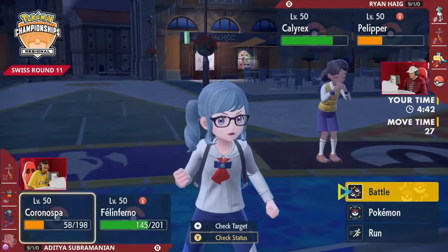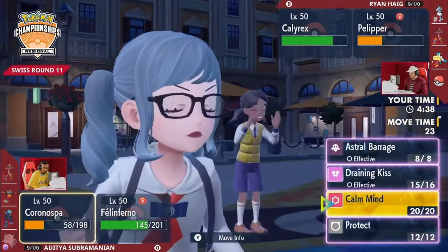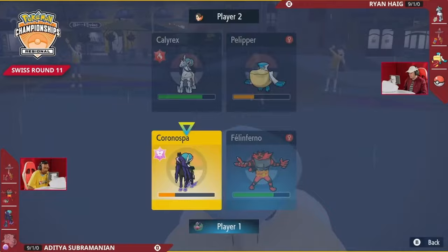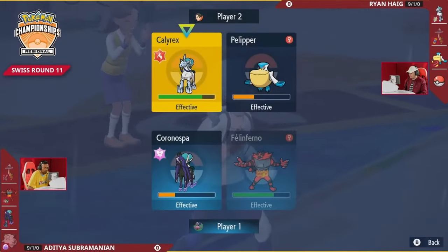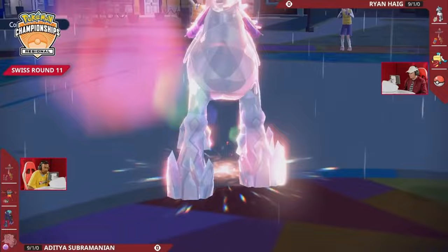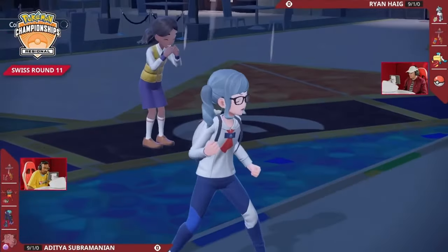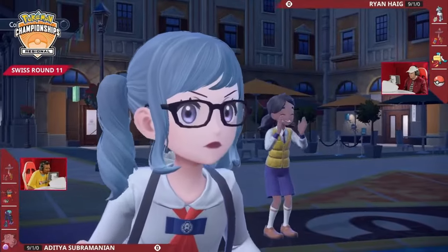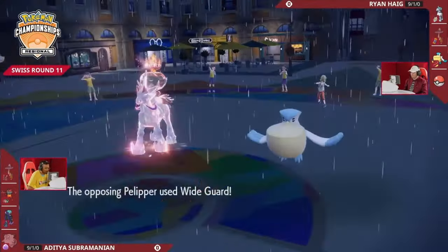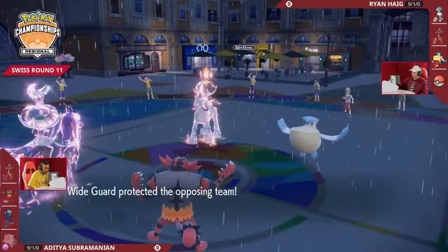You have Fake Out this turn — Pelipper doesn't have Protect — so you can target into that Pokémon if you expect Calyrex to protect. Pelipper should be something you get rid of ASAP if you want to set up a little more damage. Sure, you're not really eyeing a special defense boost that would help against Calyrex, but it can help your damage output since you'll be naturally speedier than the rest of Ryan's Pokémon. The more damage output from Draining Kiss, the more HP you recover.